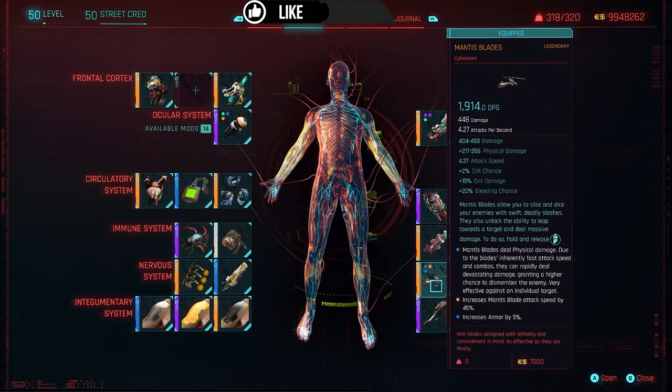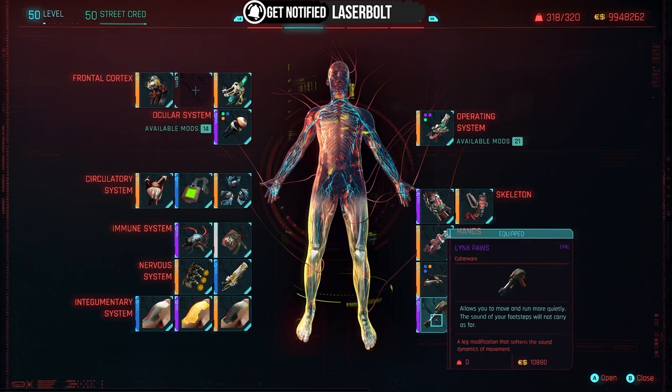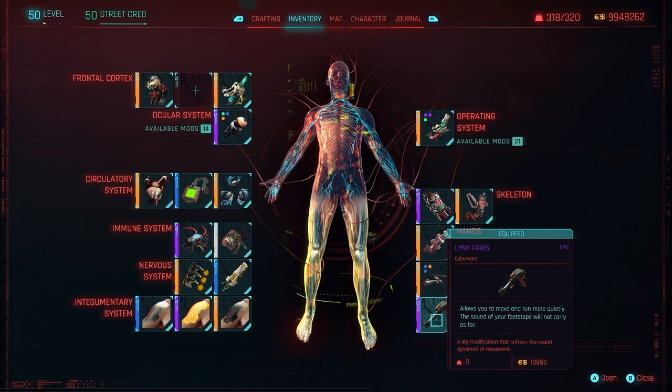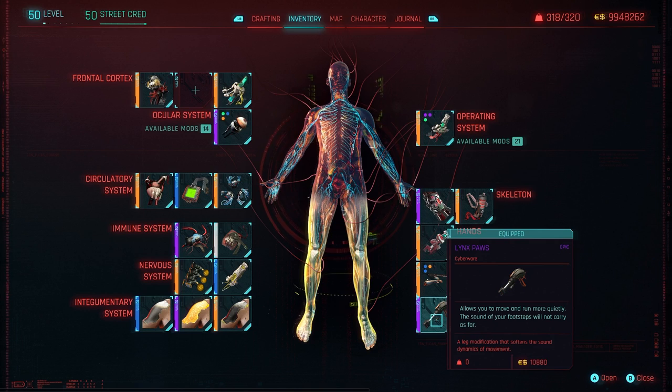In our Hands slot, we're using the Smart Link. You could also use Mantis Blades — not bad at 1,914 DPS. But the surprise of the build is the Lynx Paws, which allow you to move and run more quietly so the sound of your footsteps won't carry as far. It costs 10,880 Eddies but is totally worth it — that's how I got so close to enemies without being detected. If you don't have it, you can use the leg enhancement for double jump and faster running, which is less expensive.